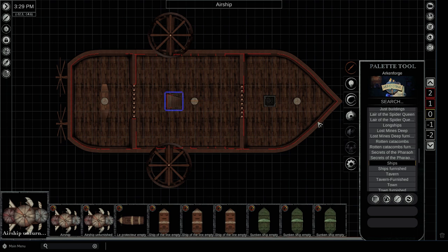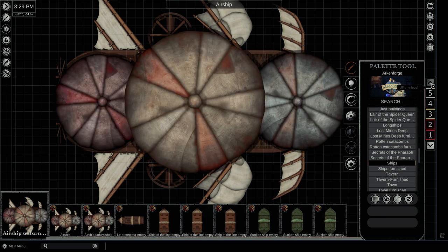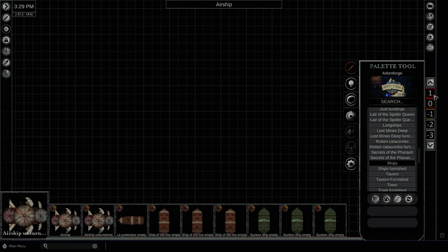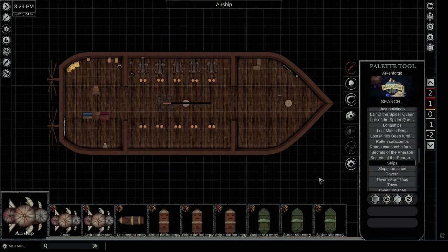Despite the fact that we said there will be no updates this week, we have released the airship for the essentials pack. It is a three-level ship with a furnished and unfurnished version, and as always is completely free.